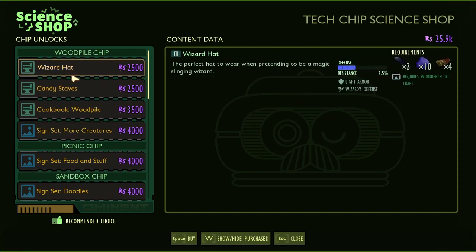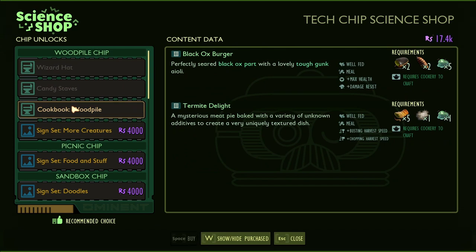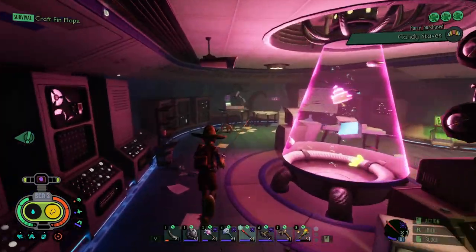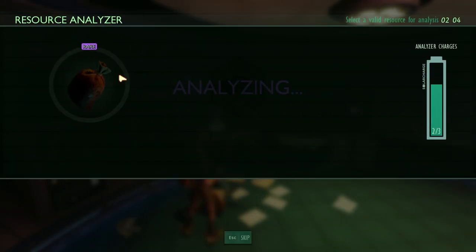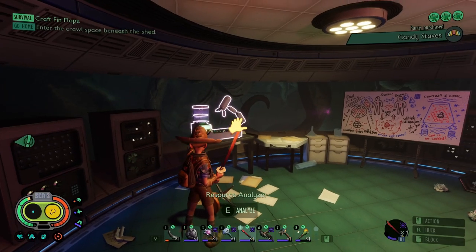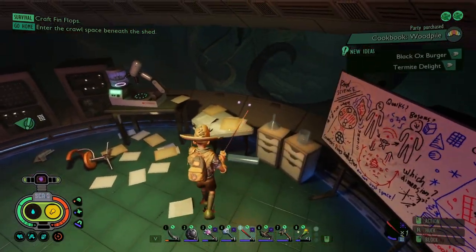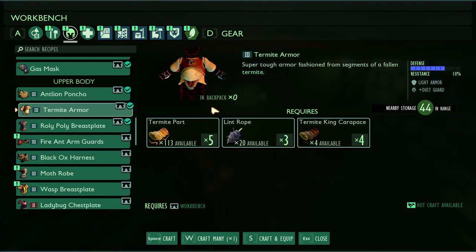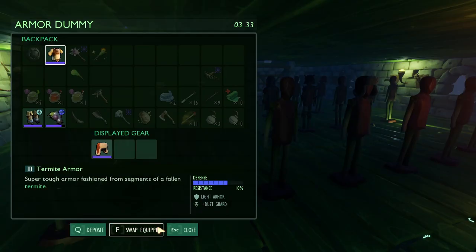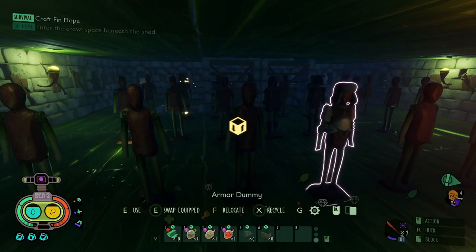We're going to get all of these, except the creature signs - I'm going to save those for later. Wizard Hat! And Termite King Mount Stuff. Termite King. Candy Staves, Cookbook Wood Pile. All the good stuff. We got that termite armor! Termite armor, termite, termite, termite, termite, termite, termite armor! Bam! Thank you, Termite King. Right now I'm going to put it on here though, with the fluffy pupa hat. Very cool.